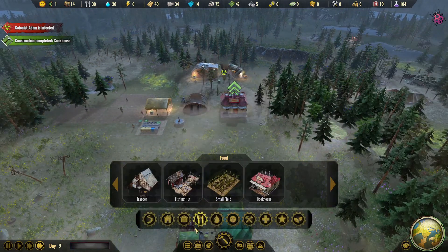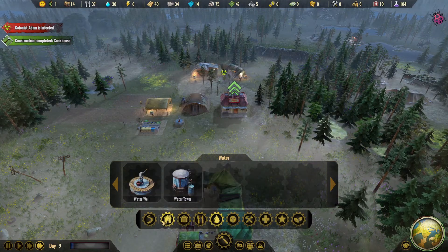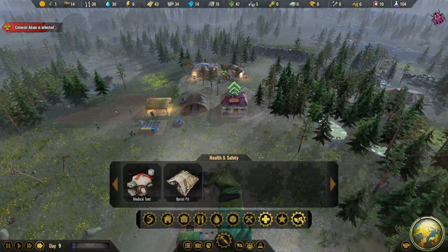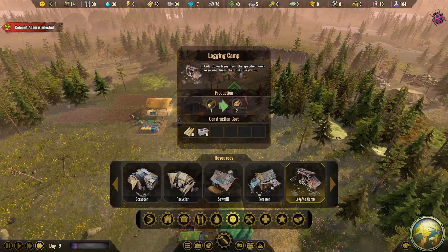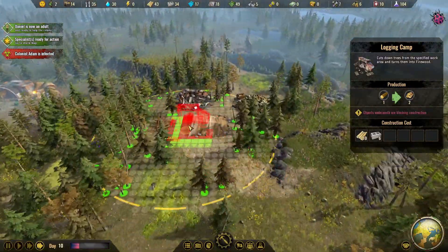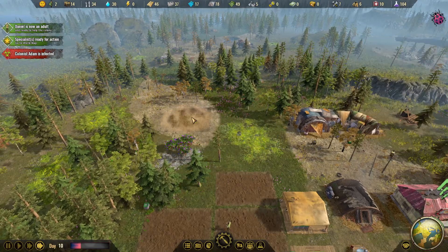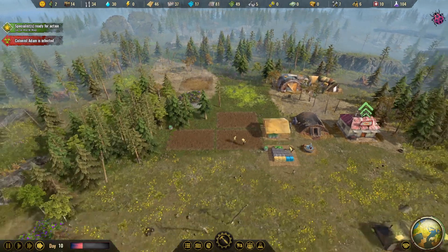So we need to throw up a logging camp. Where is that? Not the tool shop. The logging camp — yeah, that's what we need to build the firewood. I guess it doesn't matter where you put it, you just move it where you need it. I'll throw it right over here. Hopefully we have enough resources to build that pretty quickly.